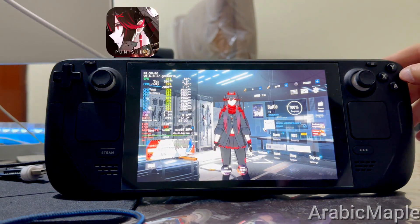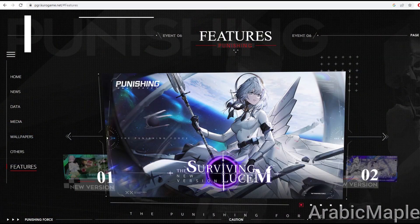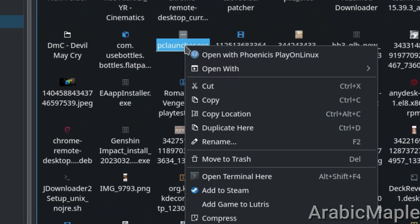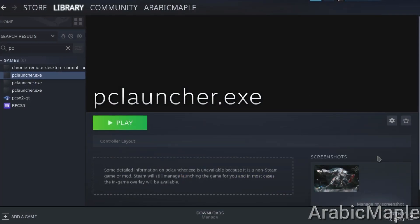How to play Punishing Gray Raven on Steam Deck. First, download the game from the website and add the setup to Steam. Make sure it's opened by Proton 8.